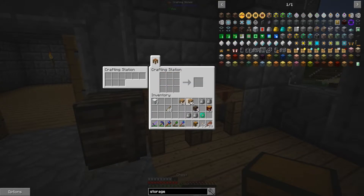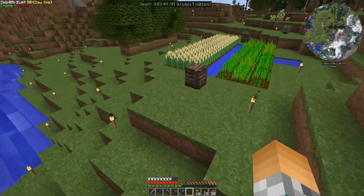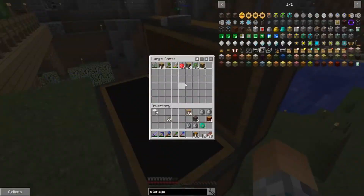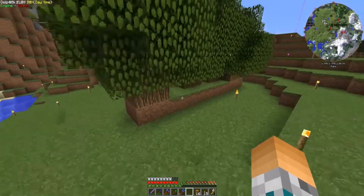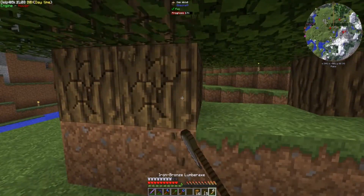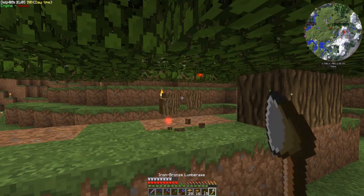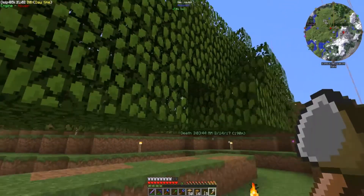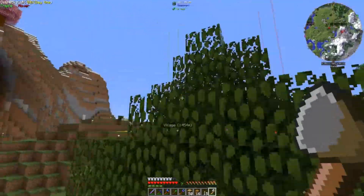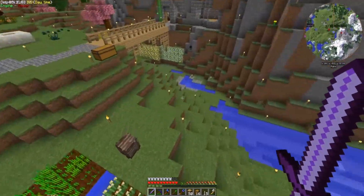Now that I have a tree farm set up outside, we need five times four — twenty chests — that could be a problem since I think I only get eight per stack. I'll have to go out and get some more wood. I left my lumber axe here. These lumber axes chop down entire trees — any log blocks that are touching — it makes things so much faster. No fast leaf decay though, I really wish that mod was in this pack.